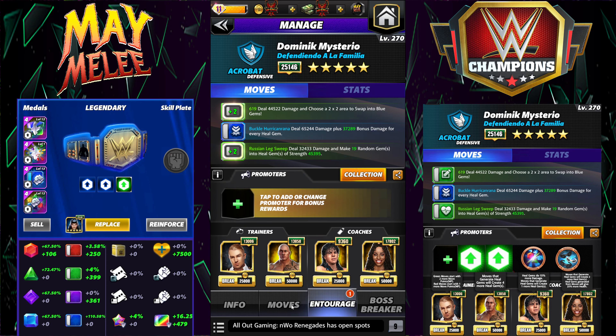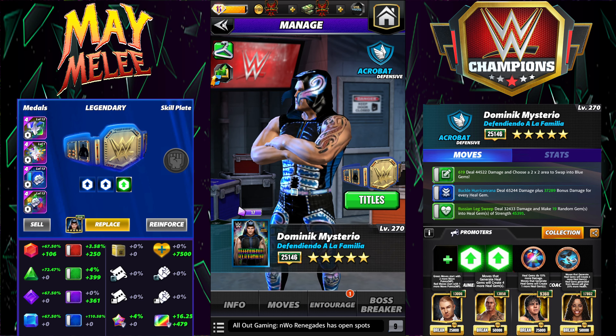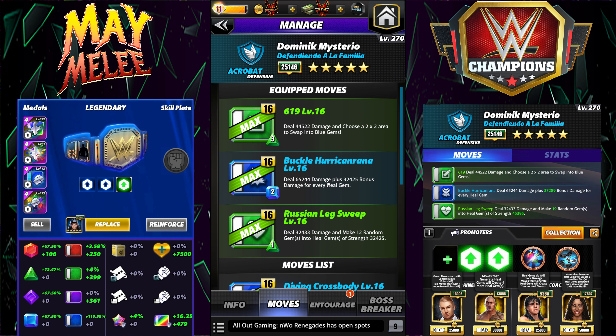Pretty straightforward for Dominic with the three builds. We're going to start off with what I think probably would have the most potential, assuming that a reverse Honky Tonk Man plate ever gets made — basically if there's ever a skill plate that gets break three blue, get three green MP. This moveset features the 619, 3 MP green, dealing 44k damage and choosing a 2x2 area to swap into blue gems. Then 2 MP blue, Buckle Hurricane Rana, dealing 65k damage plus 32,000 bonus damage for every healed gem.